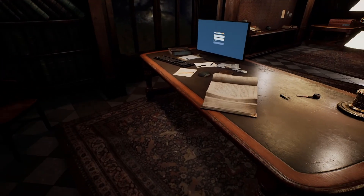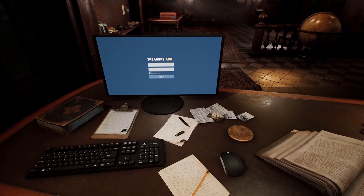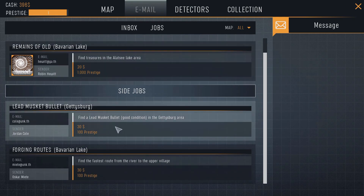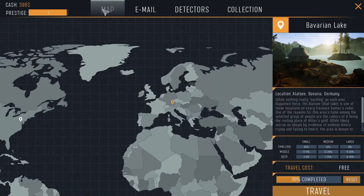What I thought we would do today is head back to Gettysburg — we've got some stuff to do there. Looking at our jobs: find a lead musket ball in good condition in the Gettysburg area. I think that was all of the Gettysburg stuff. We didn't go too far in Gettysburg — we just did the very first tutorial bit. We were lucky enough to find a legendary item at the Bavarian Lake.